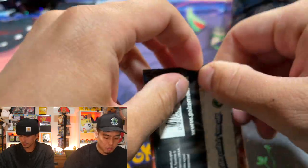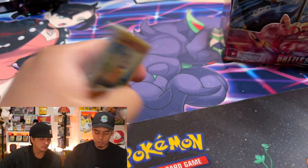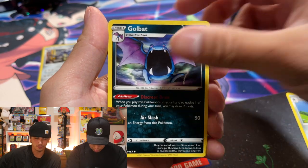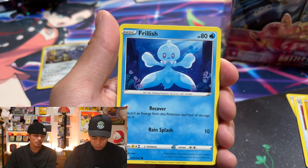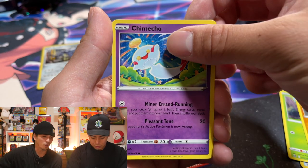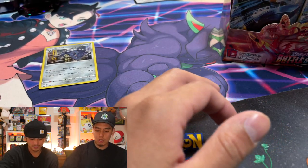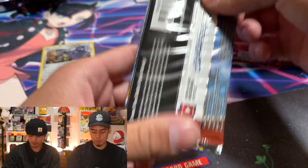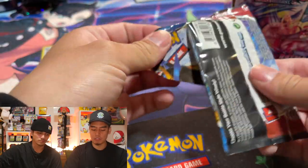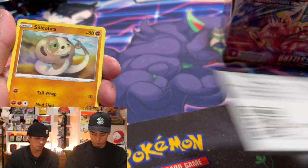Steelix — cool artwork. I'm hoping for the alternate art Tyranitar, that's my big chase card. We also really want the golden Octillery, the golden Houndoom is really cool, alternate art Piplup — or Empoleon yeah. We got an Energy Recycler, Cubone, Frillish, a Blipbug. And even if you get a green card you still have a chance at that really awesome Galarian Slowbro artwork. No Amazing Rares in this set unfortunately.